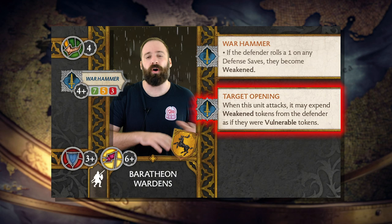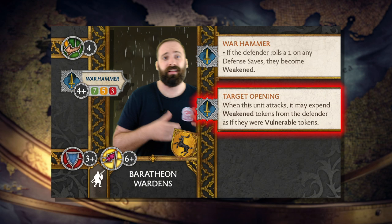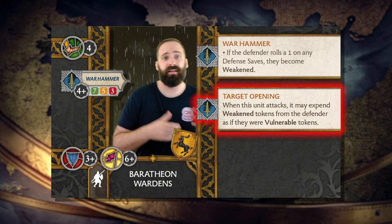It's important to note that the effects are tabulated when all the rerolling is done. So if your opponent rolls a 1 and then you force them to reroll the die, the final dice roll is the one that counts towards generating the tokens.